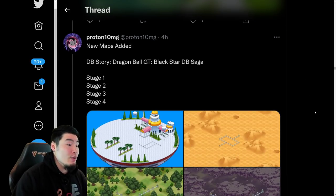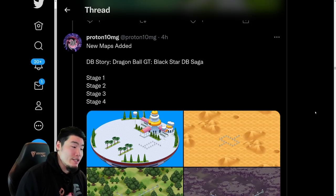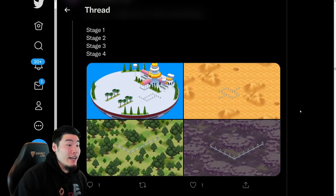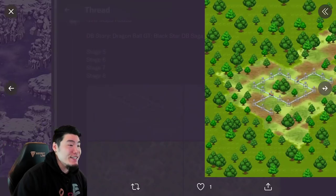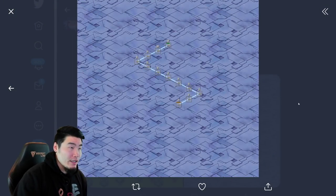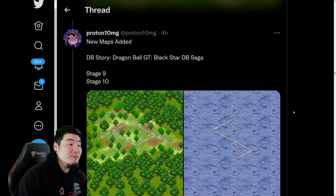And after that, we also have a bunch of new stages for the Dragon Ball Story, and this time it's for Dragon Ball GT. So we have the Dragon Ball Story thing now since version Z came out, right? And we didn't have anything aside from the first section. But now they're adding Dragon Ball GT — Stages 1 through 4, Stages 5 through 8, and finally Stages 9 and 10. I believe it's 3 difficulties per stage, so it should be something like 30 free Dragon Stones for this new Black Star Dragon Ball Saga section of the Dragon Ball Story. So that's nice.